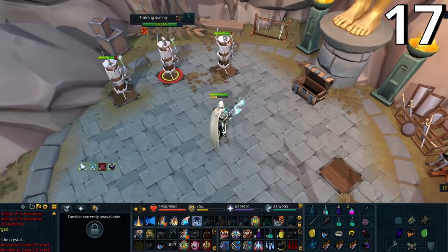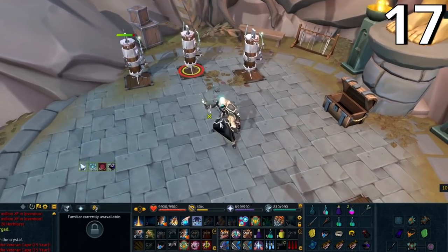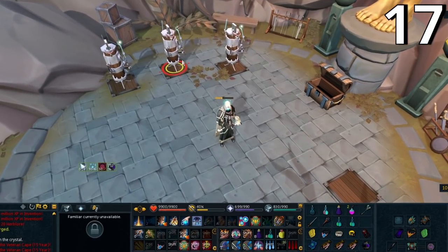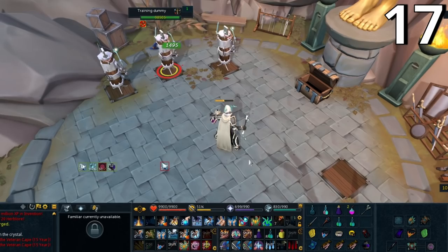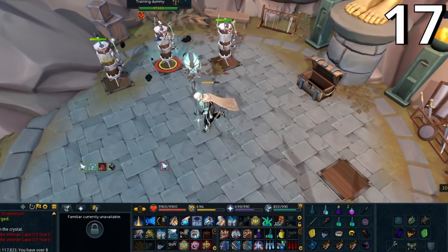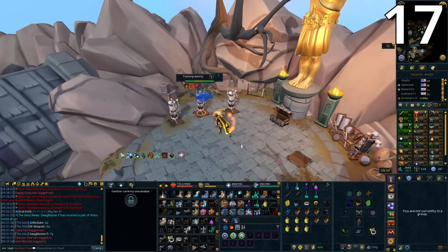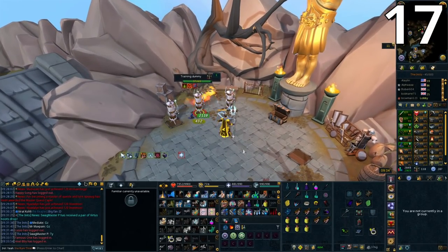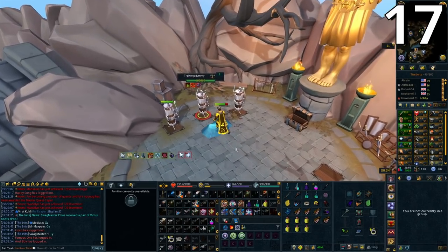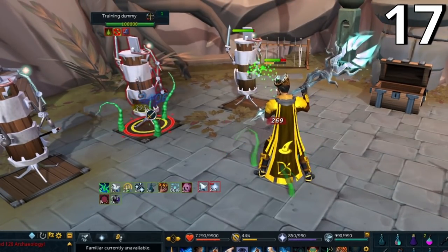However, with Greater Chain you can actually get three abilities worth of hits. Link targets with Greater Chain, use Greater Concentrated Blast before it finishes, then switch to a staff and use Omnipower or any other ability. This gets you multiple hits from Greater Concentrated Blast plus whatever ability follows. It works with any ability — bleeds included — as long as you cancel Greater Concentrated Blast first and use your second ability next. Great for extra AoE damage.